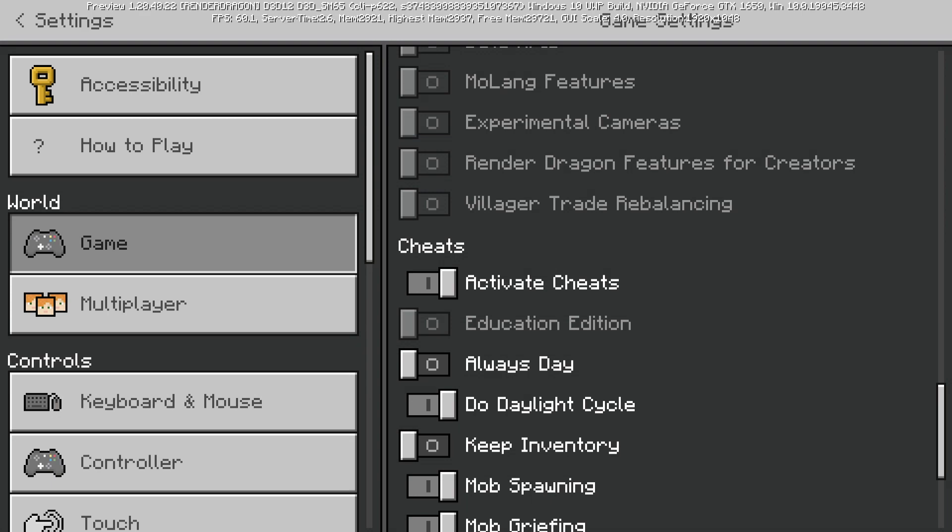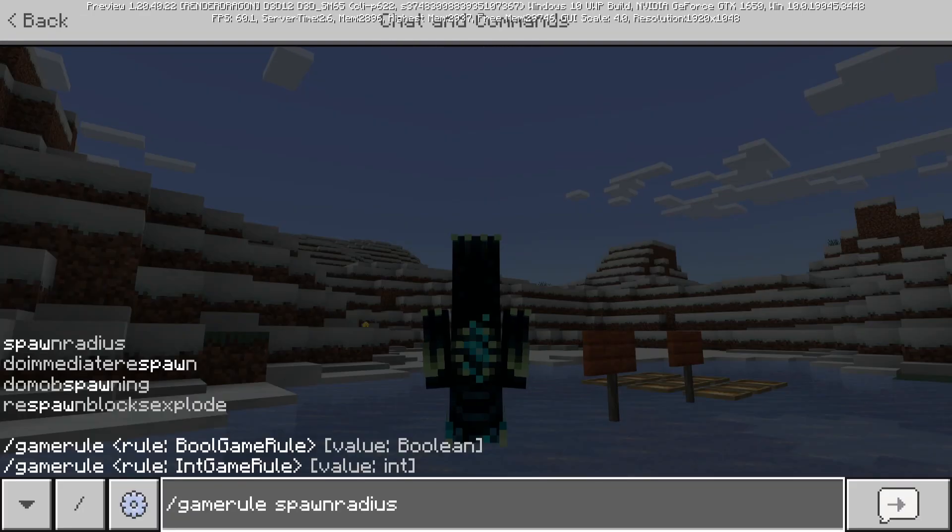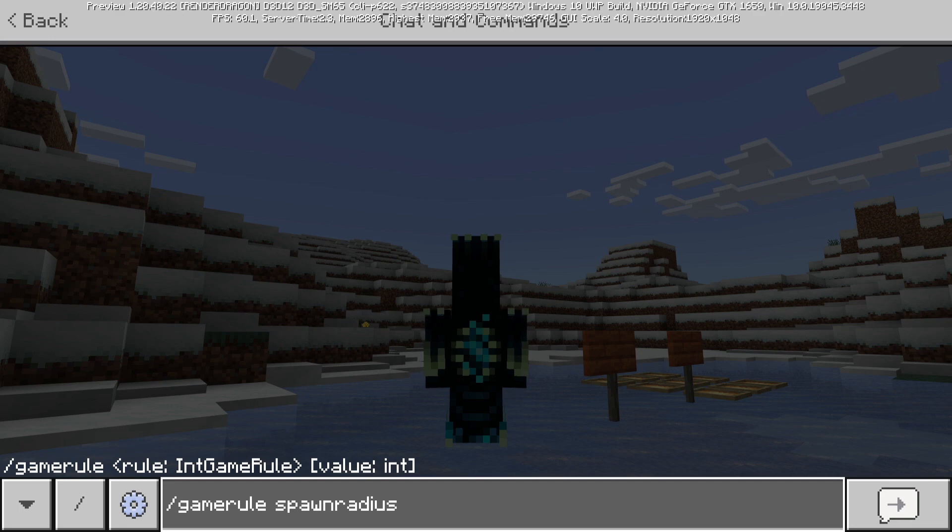The game rule for spawn radius has had its default value changed to 10. I don't actually know what it was before — in Java Edition the default is 16 — but now the default on Bedrock will be 10.